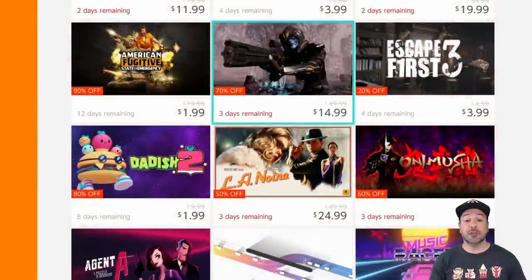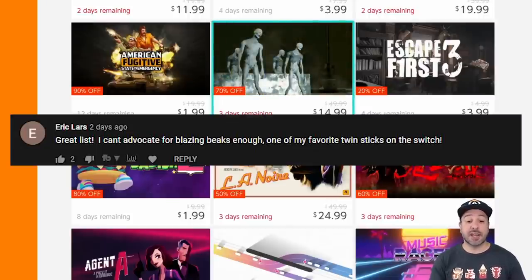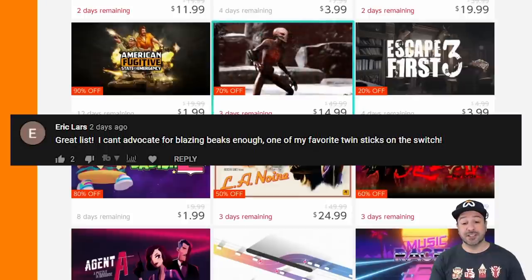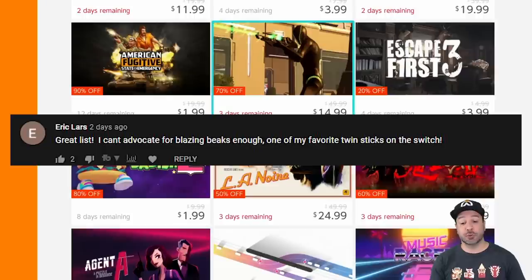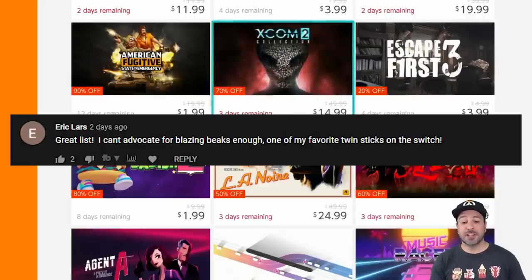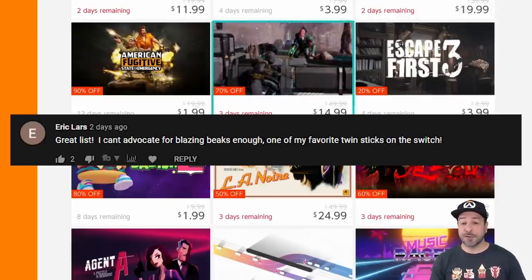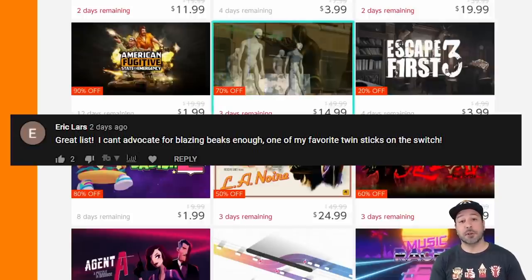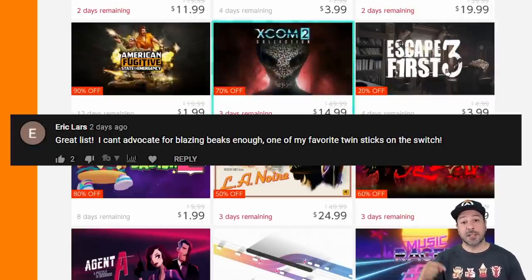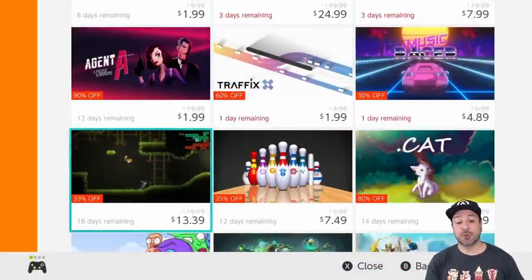Before the next game, let's look at this week's winner of the five dollar eShop gift card. This week's winner is Eric Lars, who wrote: 'Great list, I can't advocate for Blazing Beaks enough — one of my favorite twin stick shooters on the Switch.' And you know what Eric, I fully agree. Blazing Beaks is an amazing pickup, and especially this week at only a dollar fifty it was a no-brainer. To claim your five dollar eShop gift card, reply to me in the pinned comment in this video.